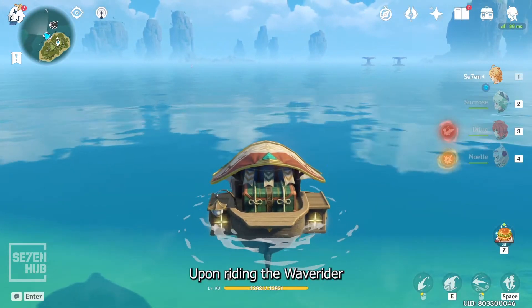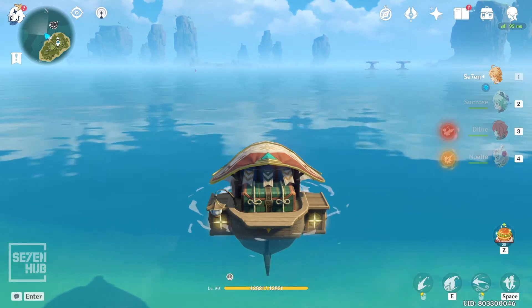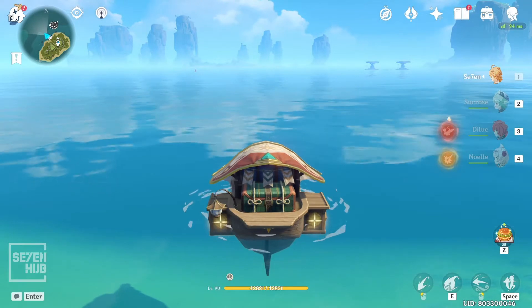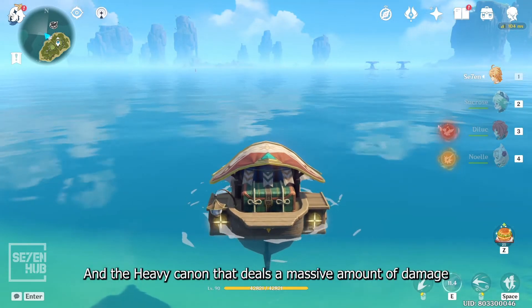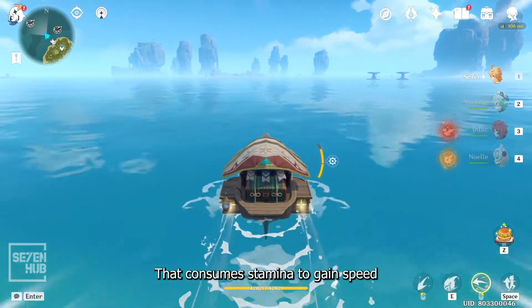Upon riding the wave rider, you can see that it is equipped with two types of weapons: the sweep strike cannon that deals normal attack damage, and the heavy cannon that deals a massive amount of damage. The boat is also equipped with a speed boost that consumes stamina to gain speed.